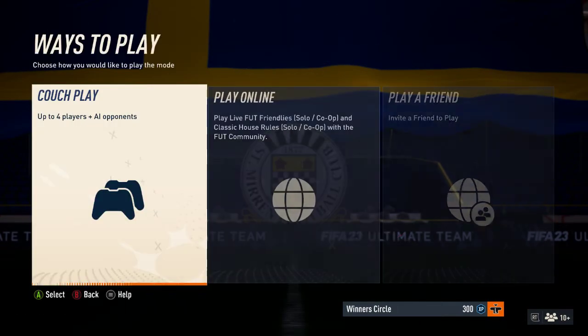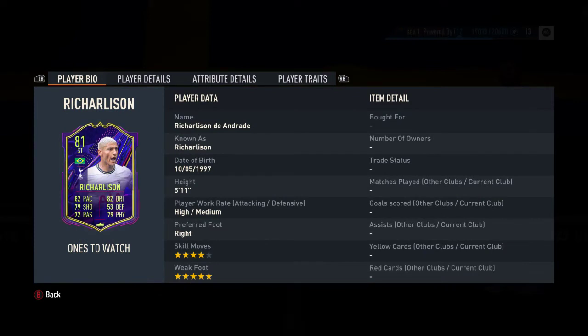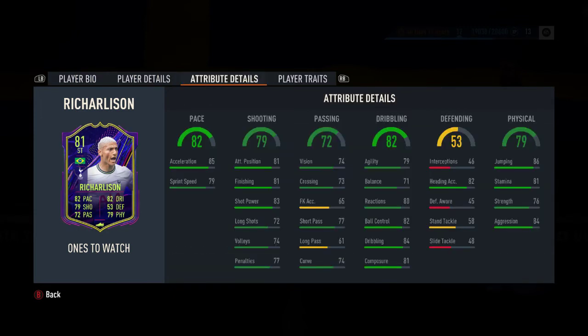Looking at the card itself — it's a normal basic card with nothing different in the stats compared to a standard card. He's got four-star skill moves, five-star weak foot, right-footed, and a high-medium work rate. He has no alternative positions — he's a striker only. It's fairly well-rounded with no glaring low stats. Decent physicals, decent in the air. The dribbling is okay — you could use an engine, hunter, finisher, or even a hawk chemistry style to boost those physicals.